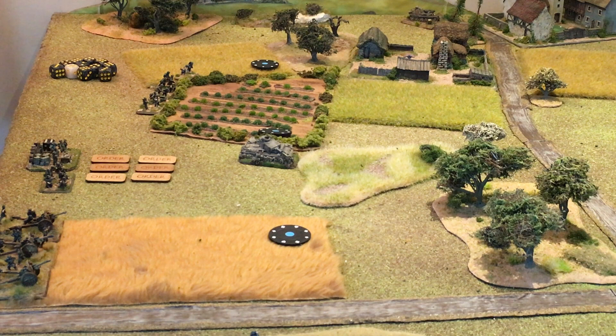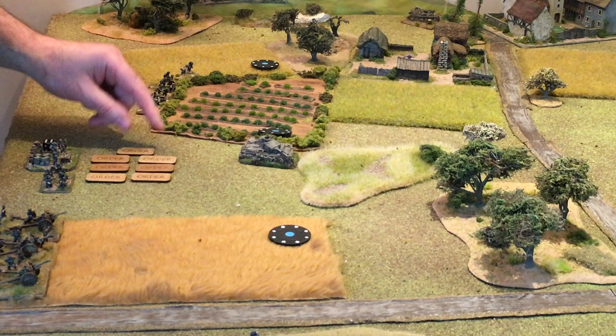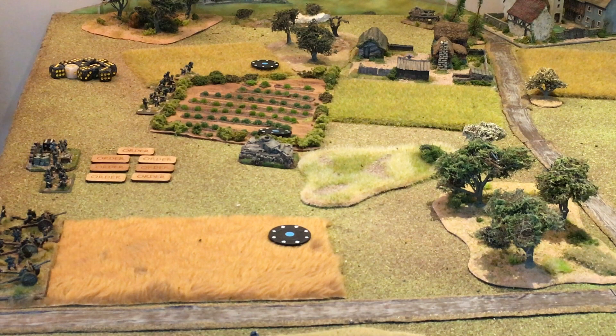The Germans have taken the initiative for the first turn and are going to take the offensive combat phase. By winning the initiative and taking that first phase, the Germans also gain an extra company order — across all armies, whoever wins the initiative and takes the offensive phase gains an extra order. That gives them seven company orders and a healthy six HQ orders in the bank. So how does this translate into actually moving units and commanding the battle?